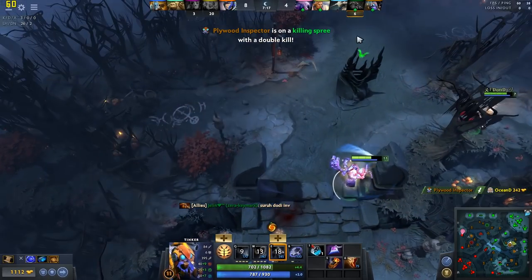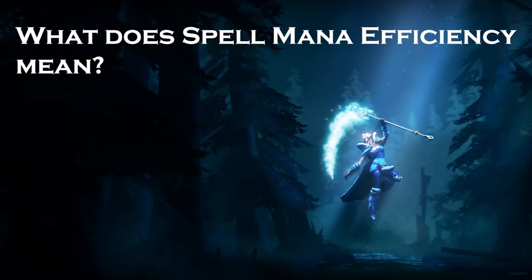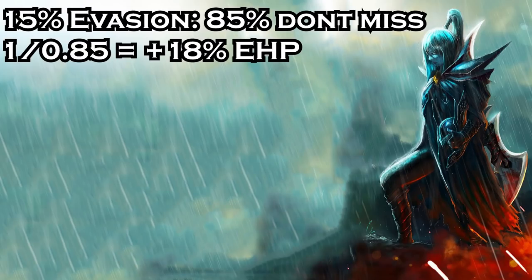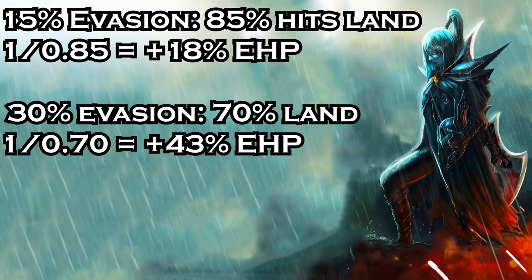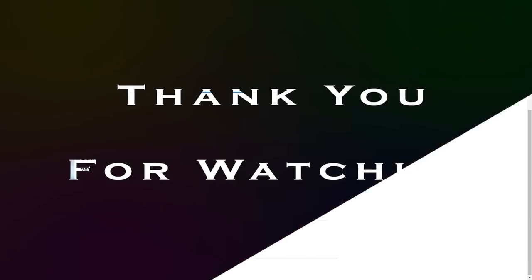And that concludes our guide on Tinker. If you liked this video, feel free to check out our last advanced guide, which analyzes Kaya's passives and quantifies its benefits in terms of efficiency. There's another guide that examines how armor, block, evasion, and accuracy work in Dota 2. There are more advanced guides in the works, so please hit the like, subscribe, and bell button so you get notified as soon as they're up. Thank you for watching.